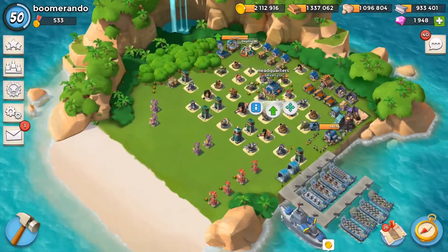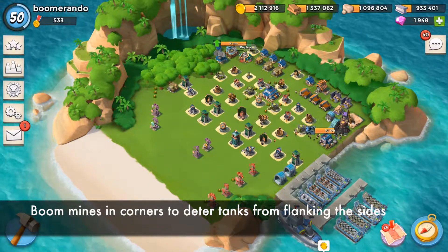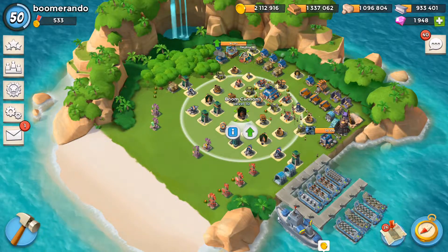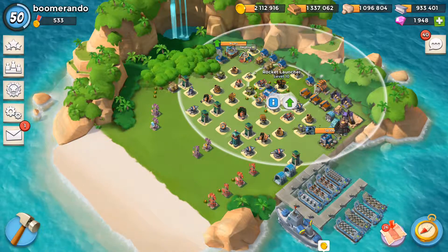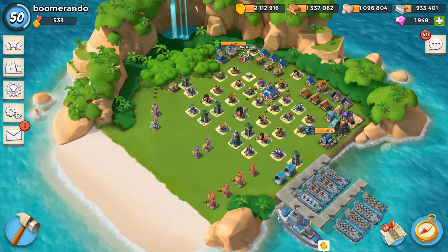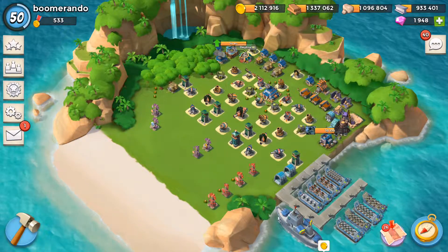Moving to the next video, you can see I changed my base layout to give myself a fighting chance — I tried putting the shock launchers in the middle and spreading out the rocket launchers to cover more of the base. But whenever tank medics come at this base, even with grouped defenses like boom cannons and cannons in the corners, you really can't defend without a prototype weapon.